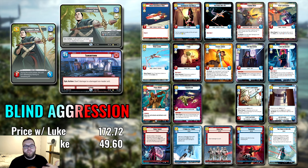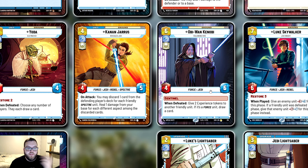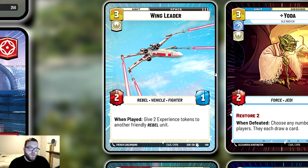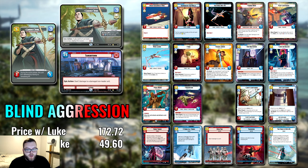If he even has zero HP, getting that much life back off Redemption alone is crazy. Obi-Wan Kenobi — when he dies you give two experience tokens to another unit, and these are permanent plus-one, plus-one buffs. You can't Waylay Chirrut, so that's a good thing. Wing Leader gives two experience tokens to another friendly Rebel unit, and Chirrut is a Rebel — so best case scenario Chirrut comes out and you start giving him experience tokens, upgrades, and healing him up. Chirrut Îmwe may never leave the field if you're using your cards in the right combination.